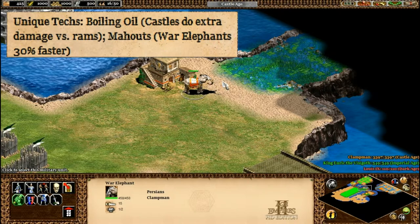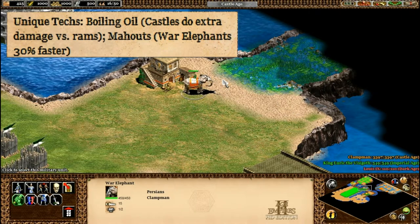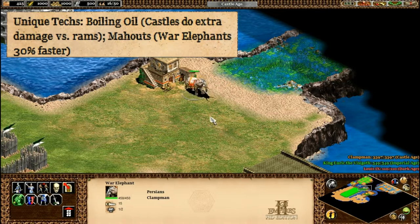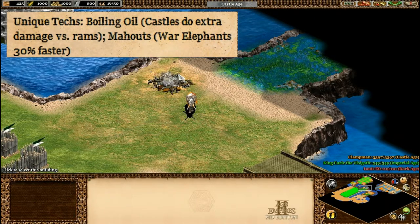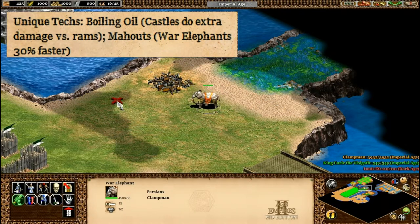The other one is called Mahout. I'm going to say Mahout because the end of it looks a bit like 'shout' without the S. It gives the elephants a 30% bonus speed, which is really necessary. So if I do this in the Imperial Age — yep, see? Slightly faster.